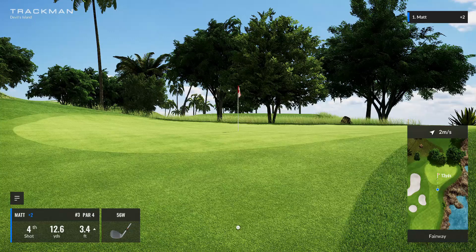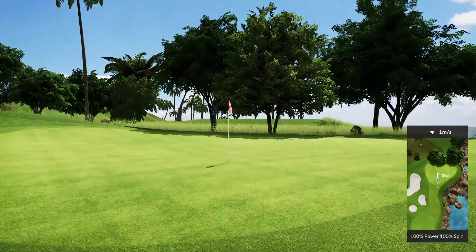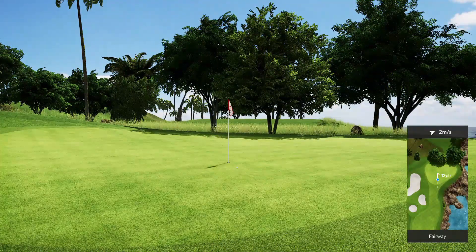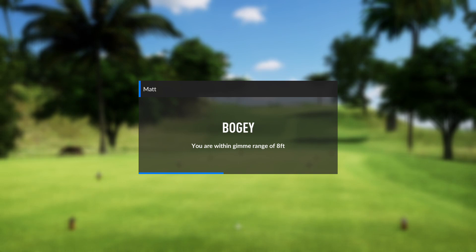88 yards — not a good wedge shot. So standard chip up the hill, breaking a little left, 13 yards left. Just hit a little rinky-dink bump-and-run chip. Get to about four and a half feet — take the gimme, as it's within 8 feet on TrackMan, and that's a gimme. Still on my bogey train, currently cruising at three over par.